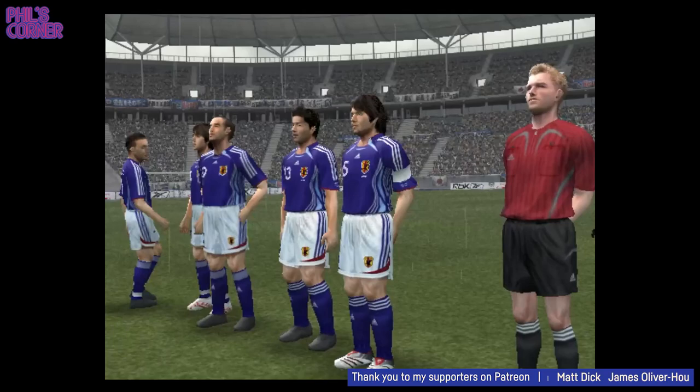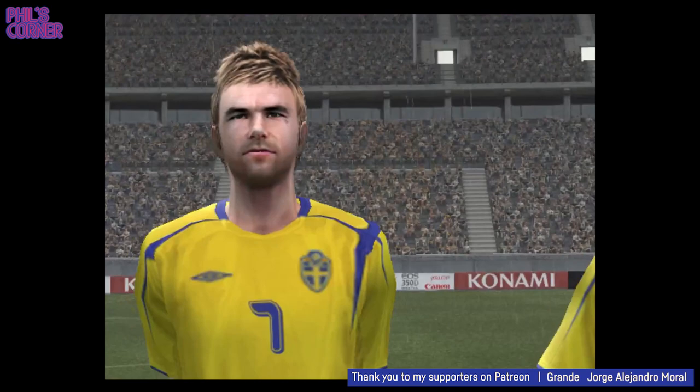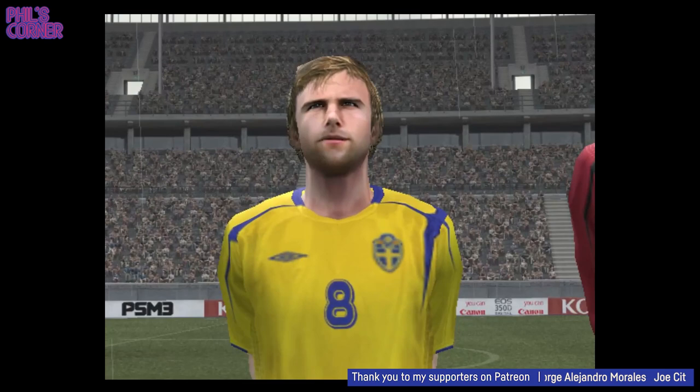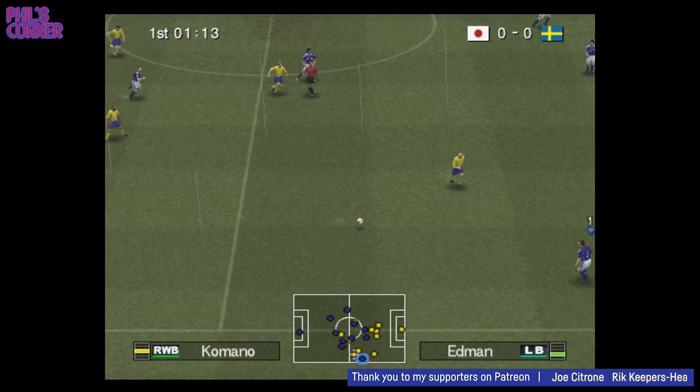And similarly for Sweden, the Umbro template looks good. The graphics actually look quite good as well — considering the age of the game, that's clearly Nakamura and Nakata there. The kits look good. It's funny how they're not the sharpest, but given the graphical fidelity we're talking about here in 2006, we can forgive that.